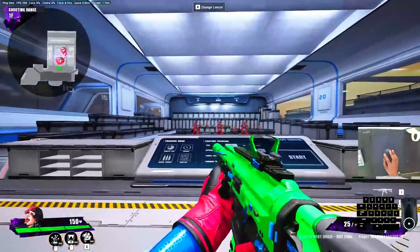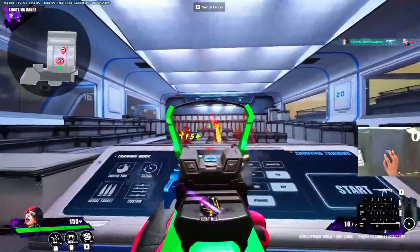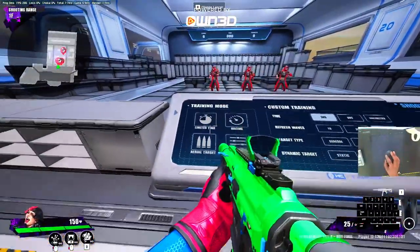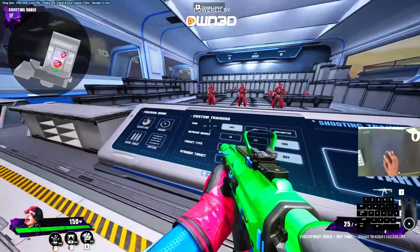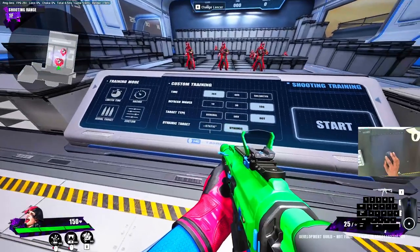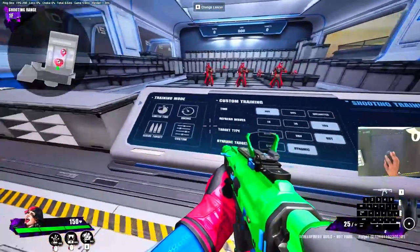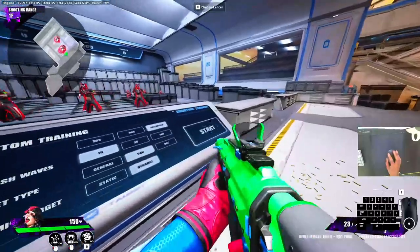So here we have the basic firing range — you shoot dummies, they're stagnant. But here you have different training modes and you can customize the training by time, refresh, wave, target type, and dynamic — whether you want a static or dynamic, moving or not moving target.